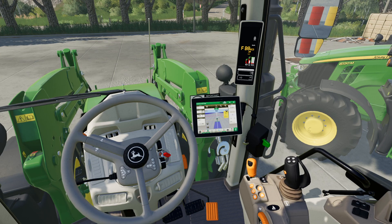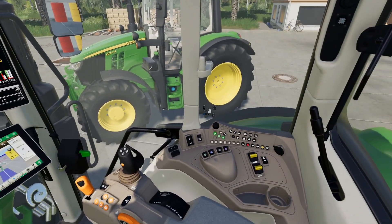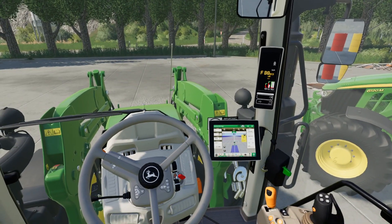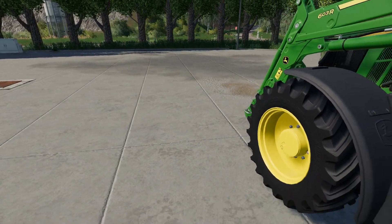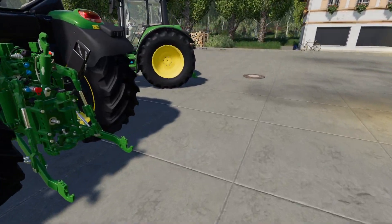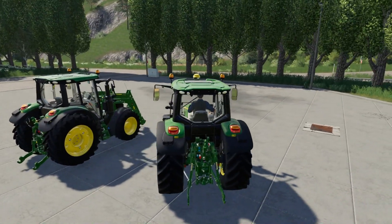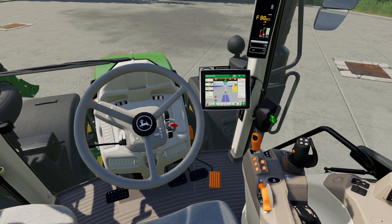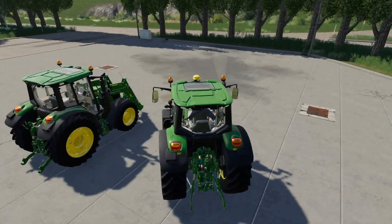This isn't the one we're actually going to use — we're going to be using the 6120M. As you can see everything lights up in here. I think it'd be better if the GPS screen disappeared when you didn't actually have the dome on the roof.